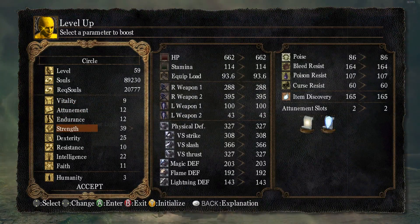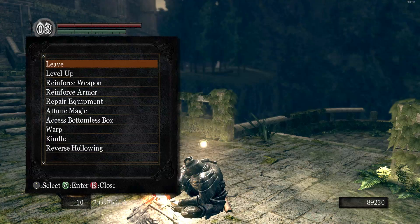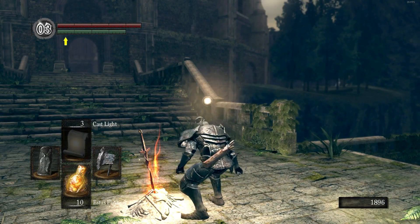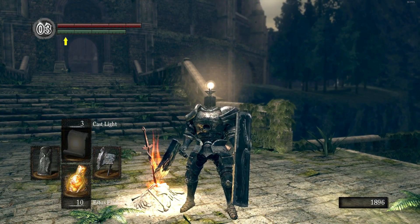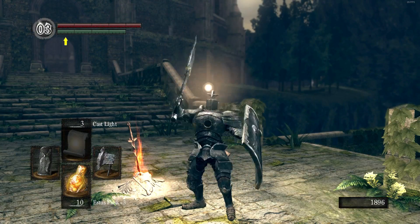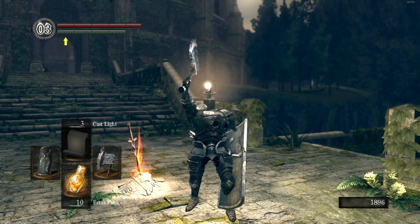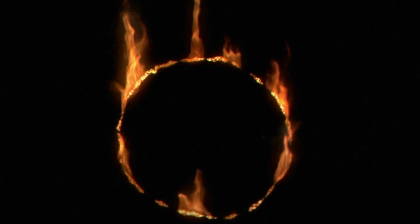It's a really huge shortcut — both of them in this area are. I'm also surprised we didn't get invaded at all, which is interesting. Let's go ahead and spend our souls. I actually want to put some points into Faith — we want to get that to 18; you'll see why later. That's all for this episode. Next time we'll continue through the rest of Oolacile and into what lies beyond. Thanks for watching — see you next time on Dark Souls.